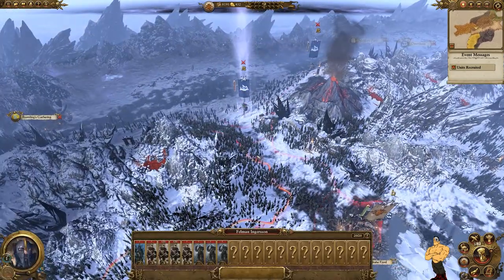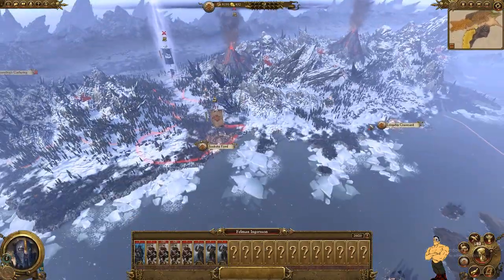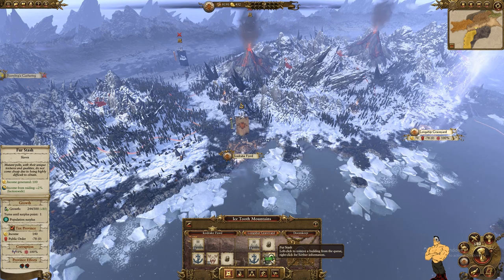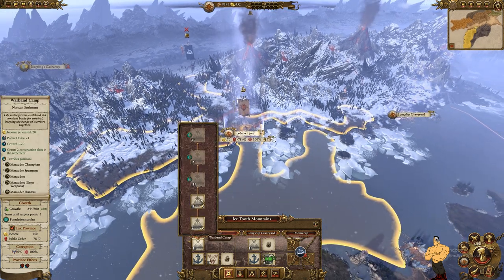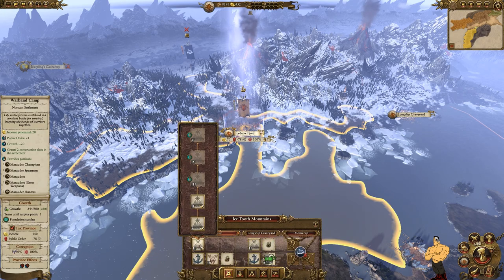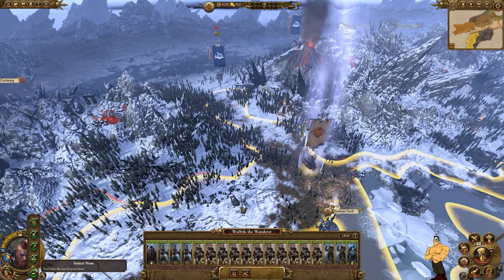Now it's turn nine. The Skaeling army has arrived — it's Felman Ingerson — and if we check the Skaeling faction he is their general, so taking him out lets us confederate. I built the money building to give us extra income as well as extra raiding and sacking income. We got another level-up so we've put two points into population growth. In one turn we're going to be able to upgrade, which is pretty cool. We're going to position Wolfrick just outside the settlement and set up an ambush to catch them off guard while being in range of our settlement for reinforcements.